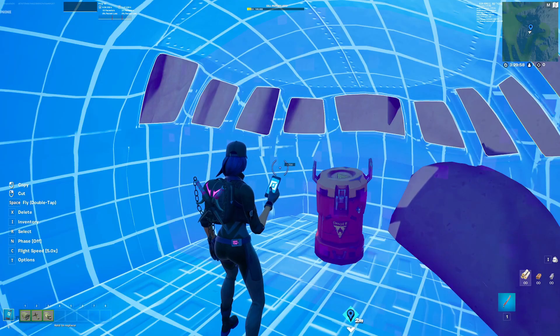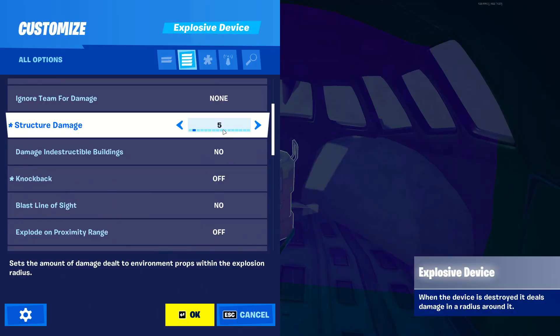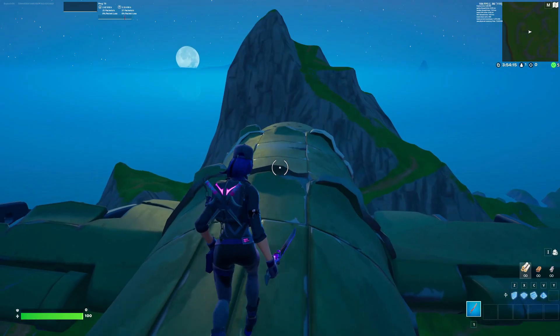If you want to add even more explosions into your plane crash, get the fuel pump device, set the health to 25, and set the structure damage to 25 on the explosive device. And there you have it, a working plane crash.